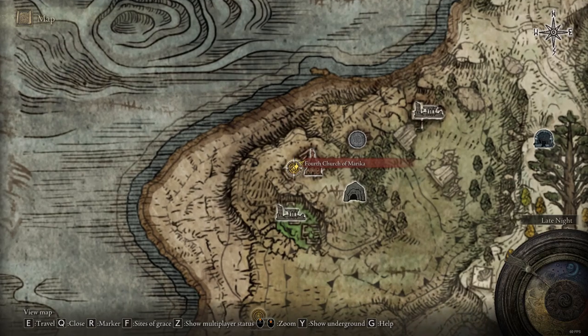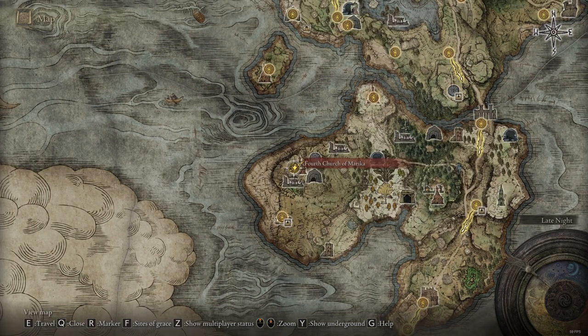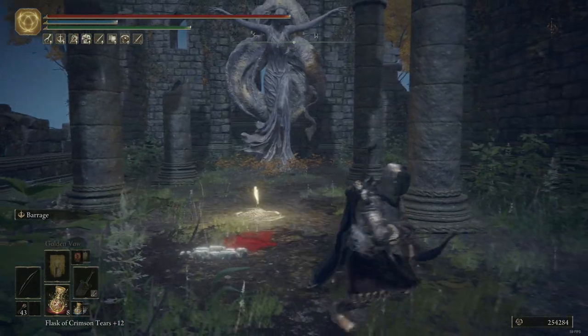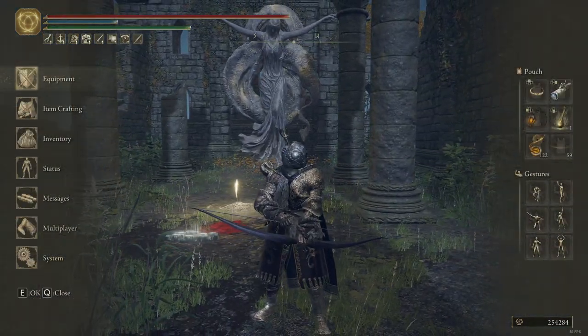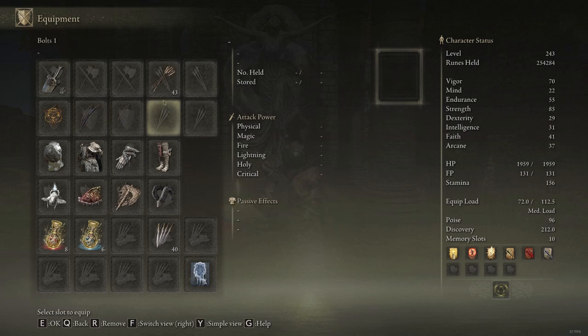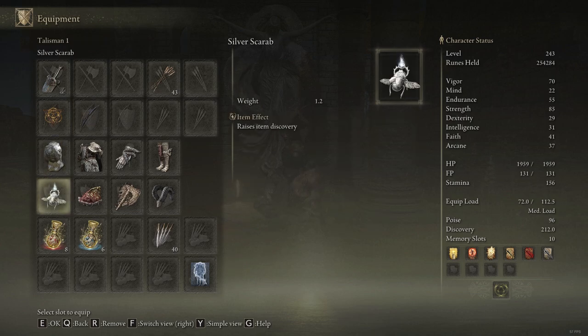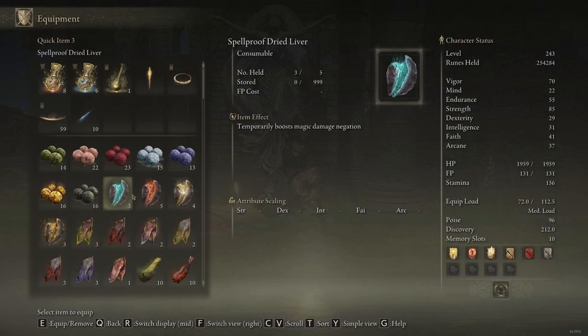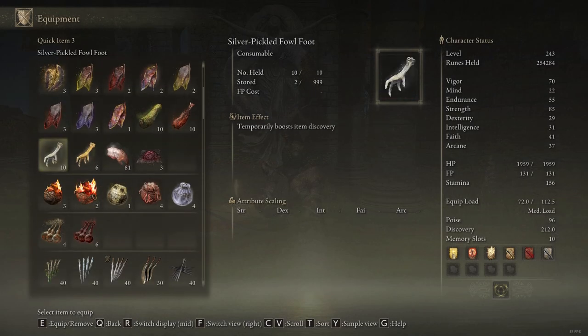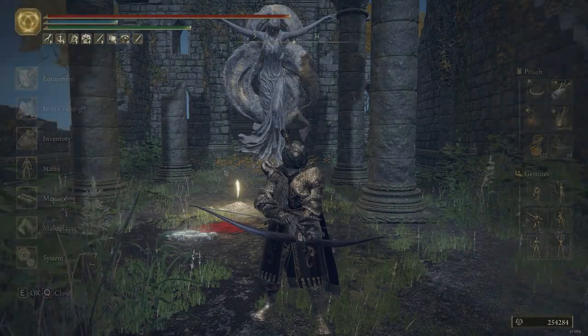We are going to be using a bow so the birds don't get scared, as they would with melee or magic. I strongly suggest you put on the Silver Tear Mask and Silver Scarab for more discovery. Maybe even take a silver pickled fowl foot before your first kill.